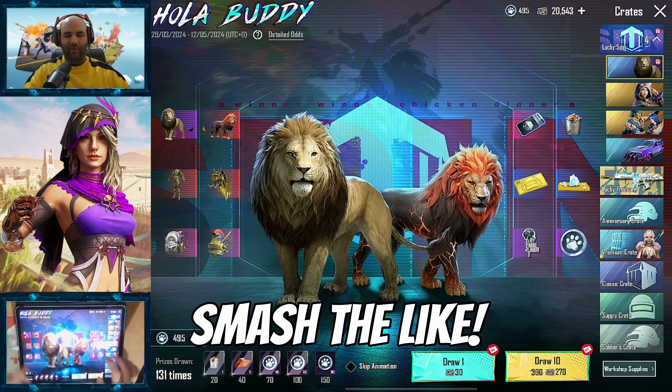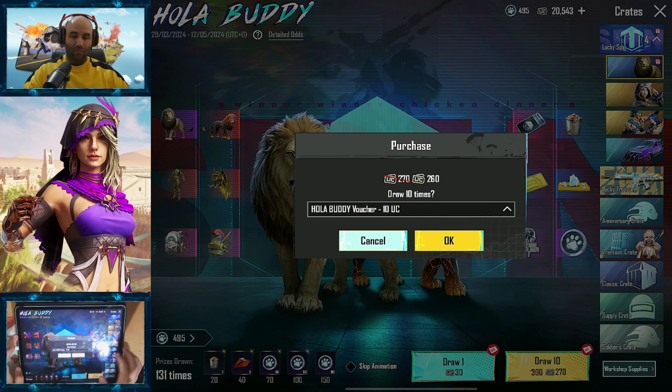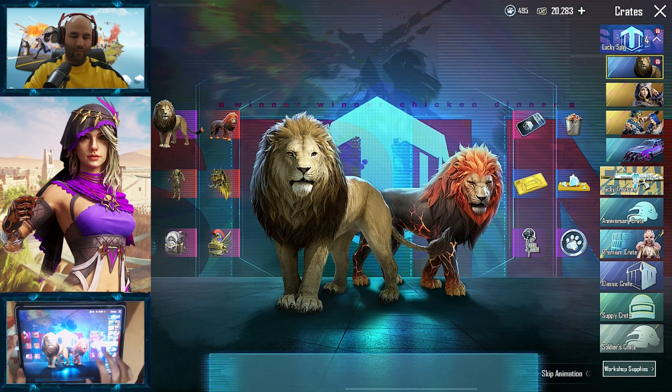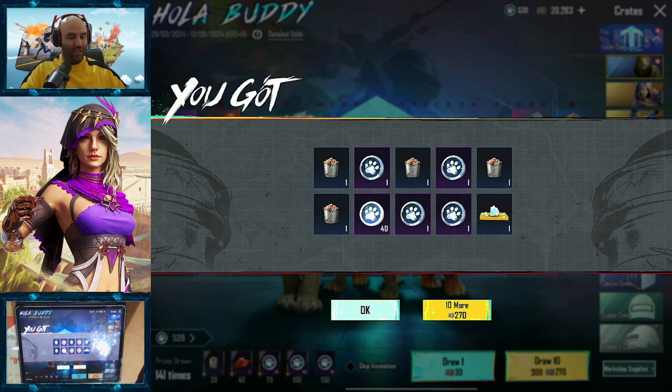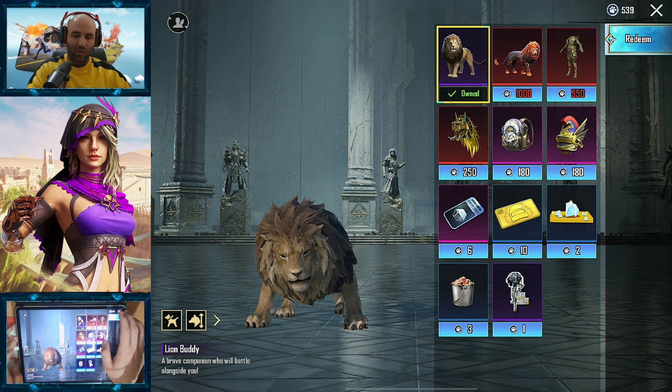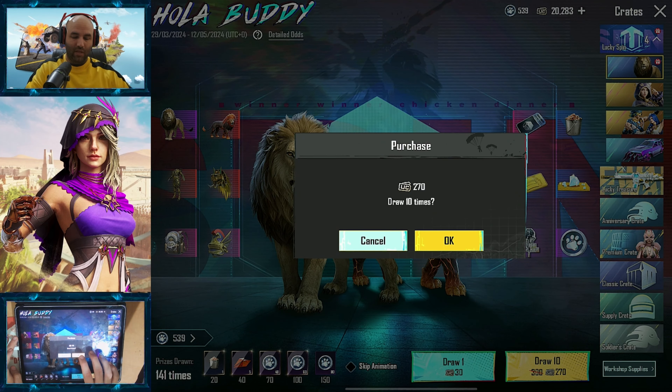I wonder what would happen if I get the lion twice — maybe it will duplicate into something good, like coins. 40 coins, just like that! I just asked. I hope it will be more because over here it's 200 coins, so 40 coins to get the lion — that's not bad.